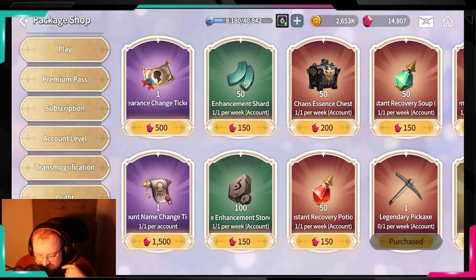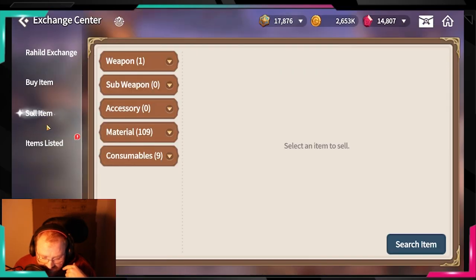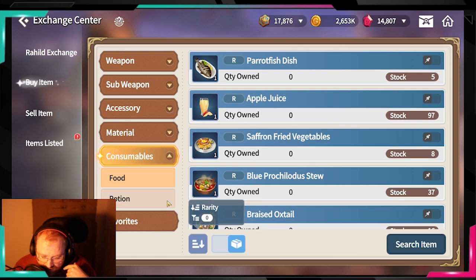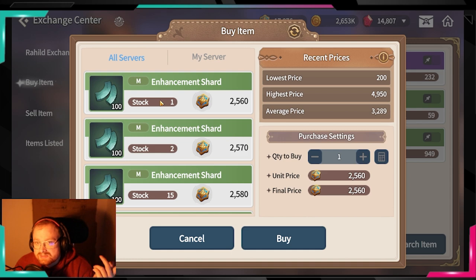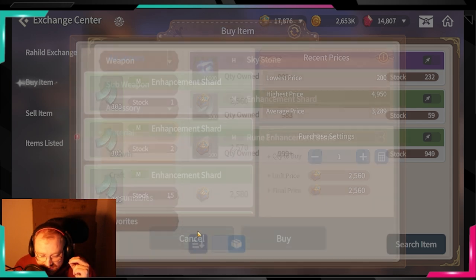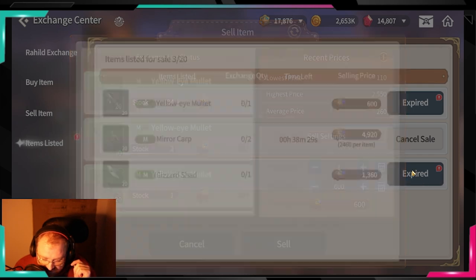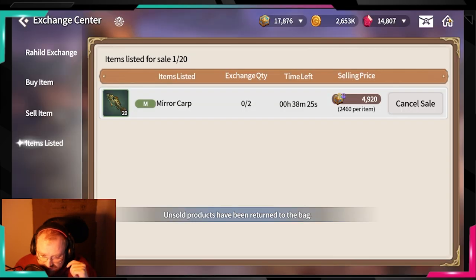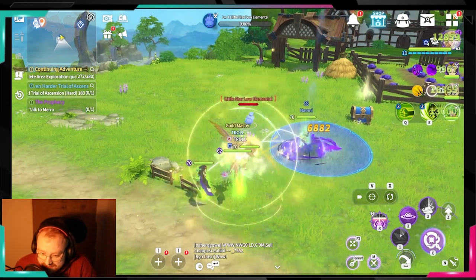Those 150-gem expendables are completely useless — don't do it. If you go to the exchange center you can buy 100, 450, or 10,000 of items in bulk, and then come back and buy them twice or around 400 at a time. The 150-gem option here is pointless.